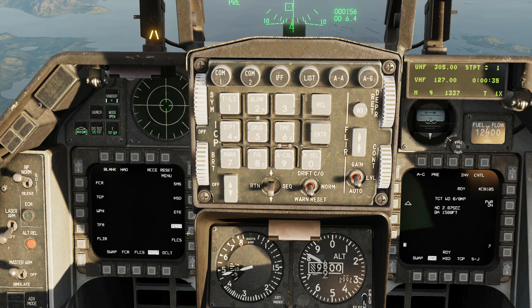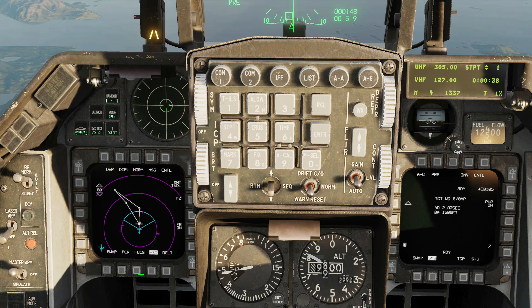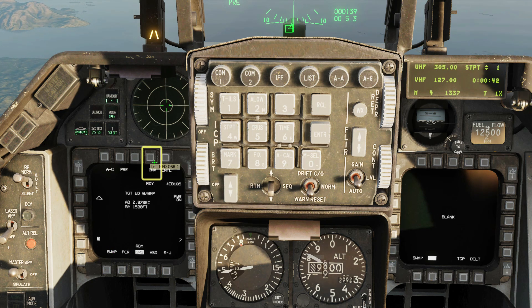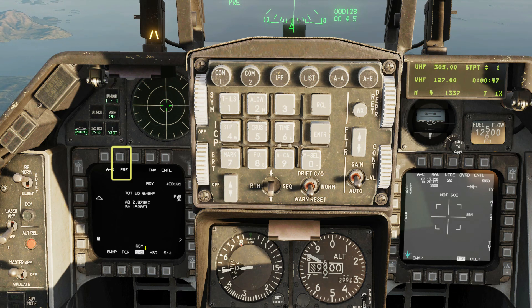Configure the MFDs to your liking. I'll be putting the HSD and stores pages on the left, take the stores page out of inventory mode, and then just the TGP on the right screen. The WCMEDs should already be in pre-planned mode.